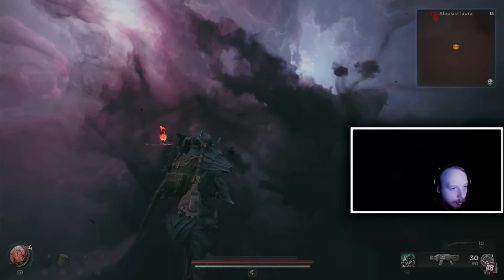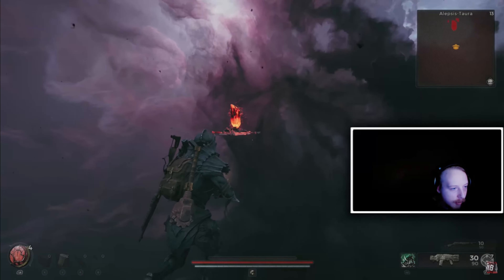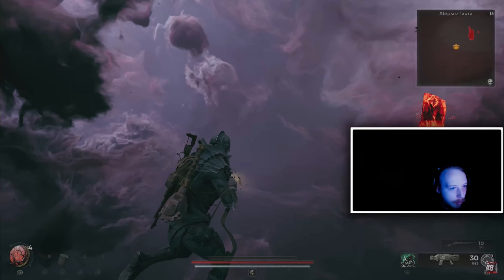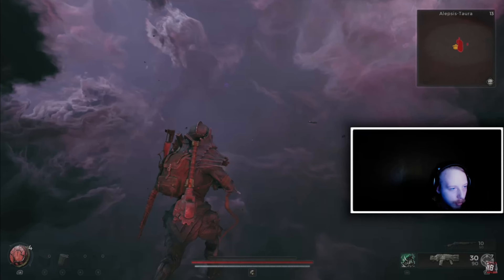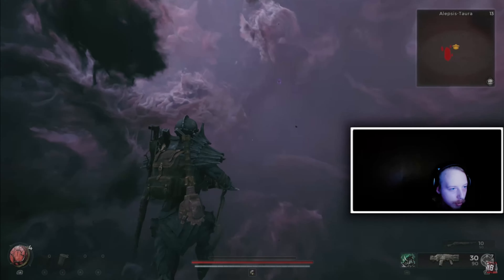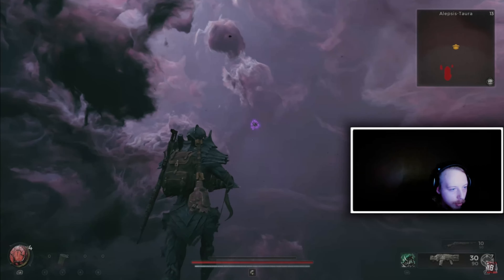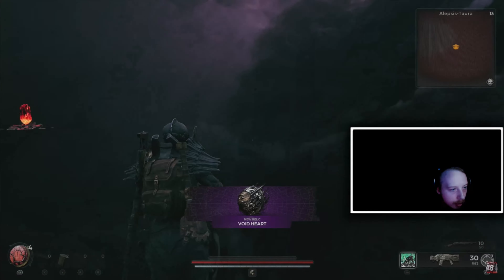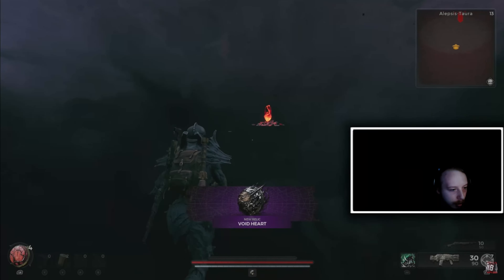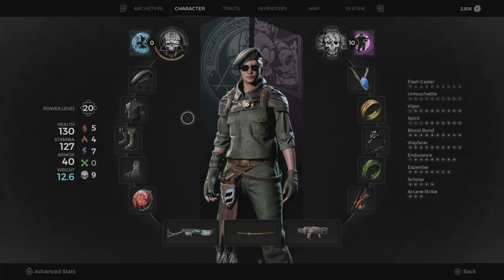Now you need to visit Alepsis Torah. Load in here and it's going to be very confusing — you'll see a world of dark matter, like a galaxy. It makes you think you can't walk on it, but you actually can. You'll hear a secret voice message where you can listen to some of the lore. Keep walking forward and you will get the Void Heart.